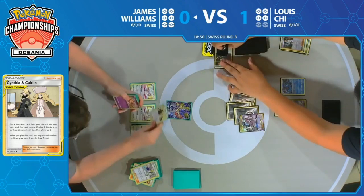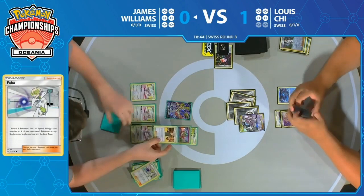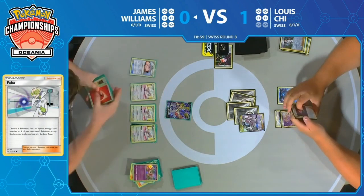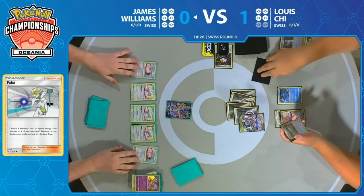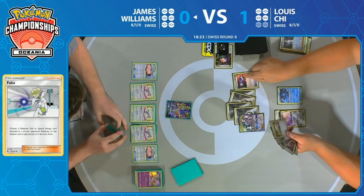Now Lewis may have overcommitted to this Arceus Dialga & Palkia. Once that last Aurora Energy sinks away, it could be a little trickier. And again, it's just all about time. Does James have enough time to get all of the Aurora Energy out of Lewis' deck? Here we go — these flips are so crucial. And there's the Aurora Energy that Lewis got from the prizes. Definitely needed it, especially with his hand not being as great as it could be for closing out the game.